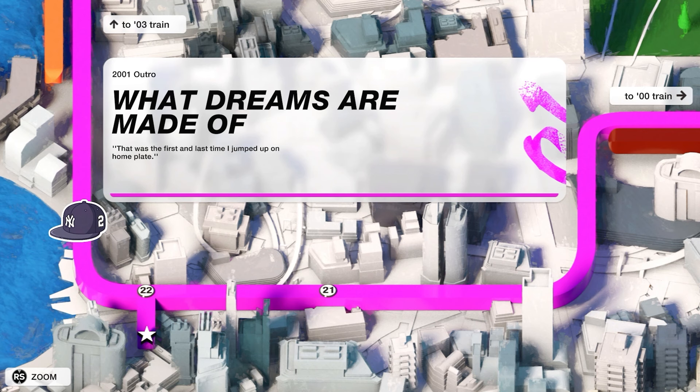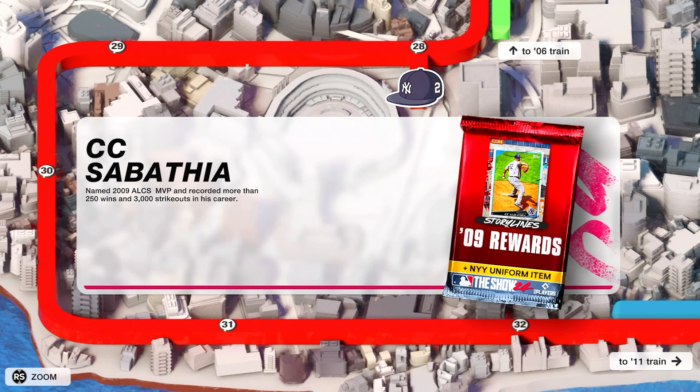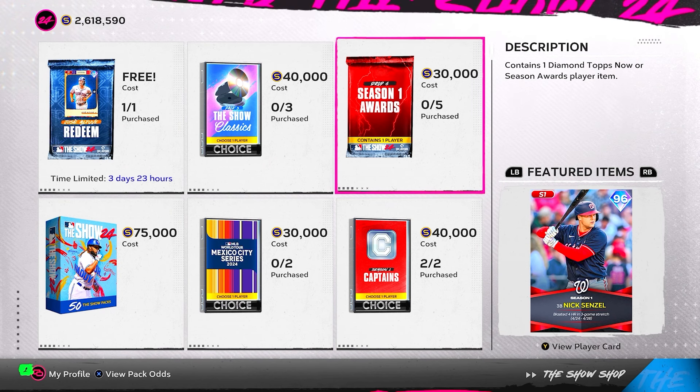Last but not least, they added new storylines for the Derek Jeter storylines, and that came with a new legend — CC Sabathia. Once you get to the 2006 content and complete the side moment, you'll end up with the core CC Sabathia card. It looks like it might be a diamond card. Either way, CC Sabathia is now in the game and will definitely have a good card at some point this year.